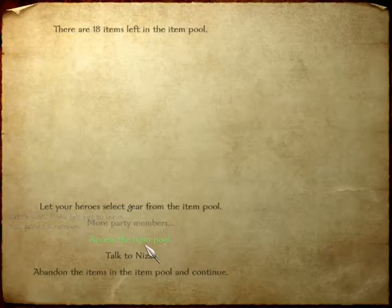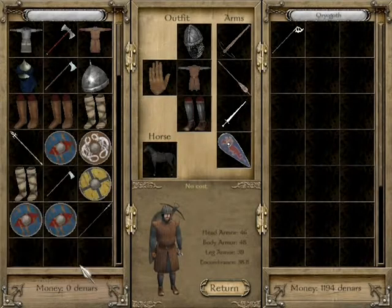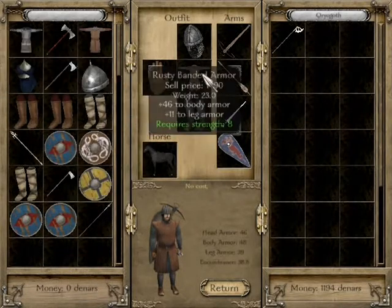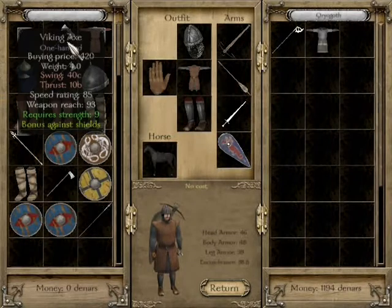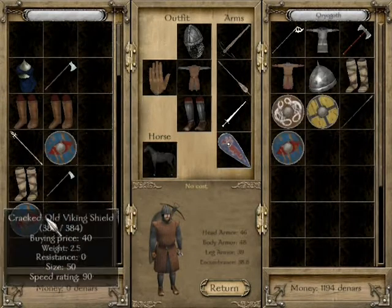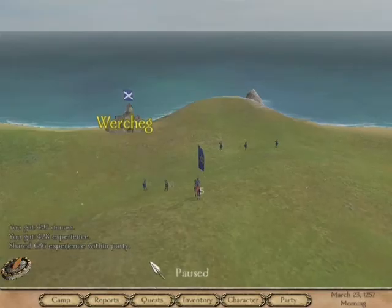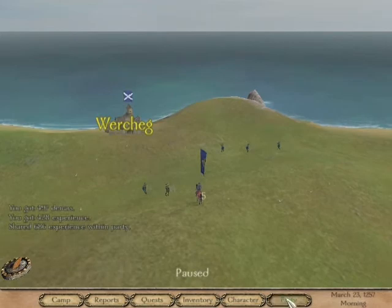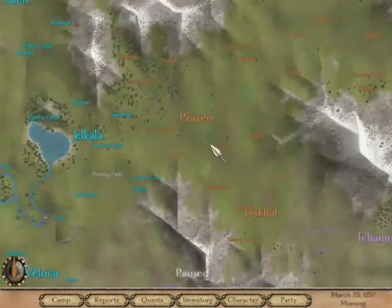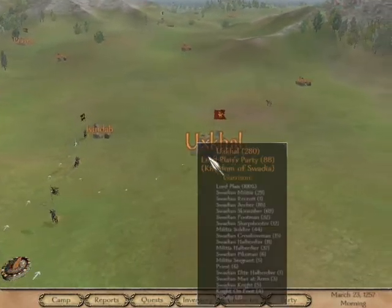I'm gonna access the loot pool. This is Nazar's — he put that in there because whenever they replace their armor it does that. I'm gonna take all this stuff. These are all kind of really expensive. Fair and square — but what did he get? Wow, he got a helmet. That's all — he got a helmet. Let me go back over into Swadian territory.